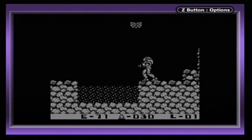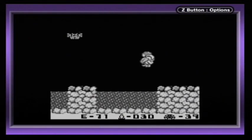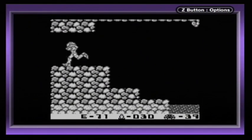If we pause the game, down in the bottom right corner it says there's one more Metroid to defeat in this level. So let's go find that one Metroid.